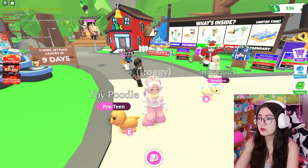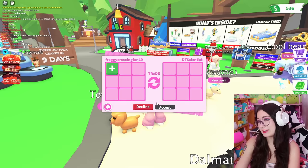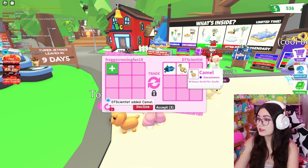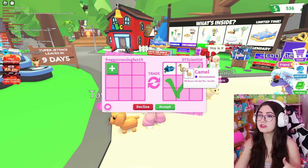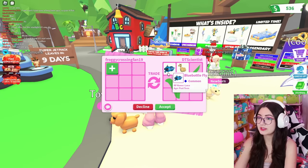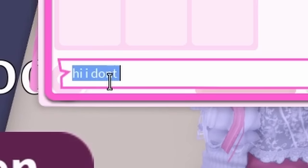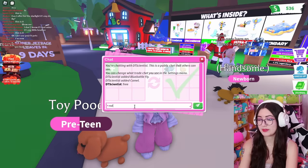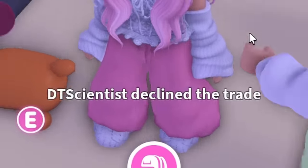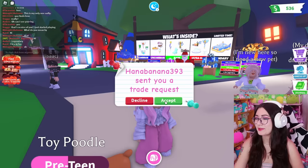Let's just see if we can get any trades. Somebody sent me a trade request - we'll see what they have, and I probably can't offer for too much. I don't know how much things are worth. I'm going to say hi. They just declined it. Oh, that's kind of awkward.